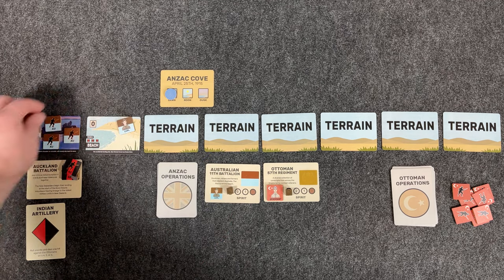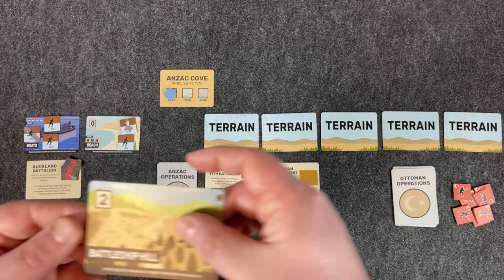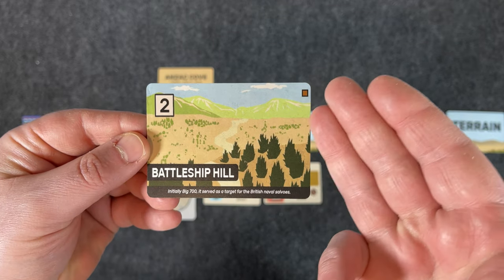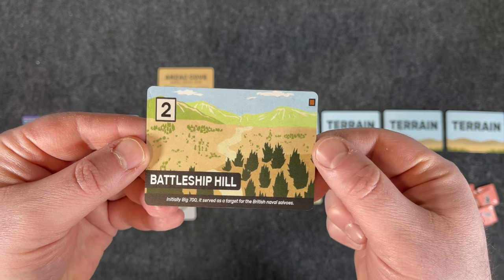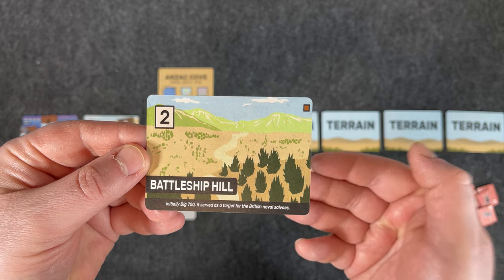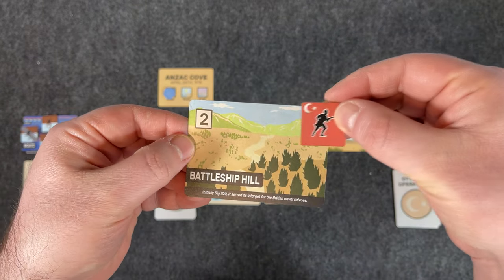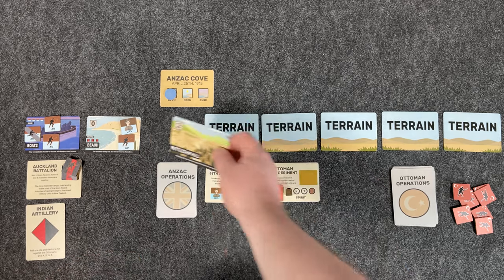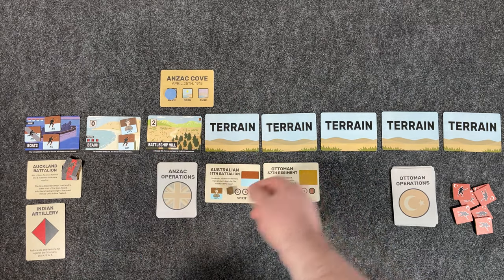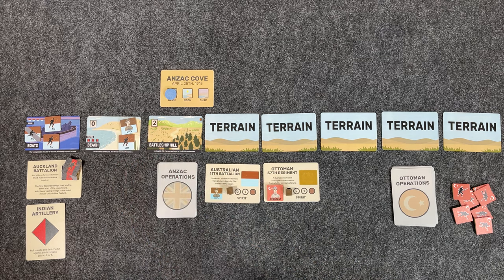Once you're at a certain terrain card, say you're on the beach, and you want to advance to the next terrain card, you declare your advance — committing to it, because you don't know what the terrain is until you get there. You flip it over and it has a couple of things on it. This card is Battleship Hill. It has some iconography and flavor text — for example, 'Battleship Hill, initially Big 700, served as a target for the British Naval Salvos.' The top right shows brown squares — for every one, you add an Ottoman counter to that card. The top left is the terrain cost for movement. The game resolves around a 1d6, so when rolling to advance, you subtract the terrain marker from whatever number you roll, and whatever is left is how many troops you can advance into that card.